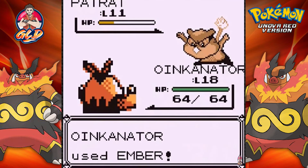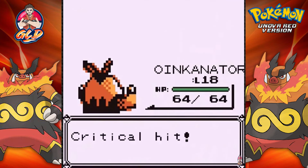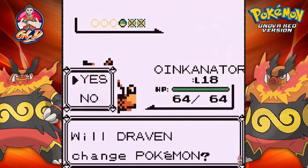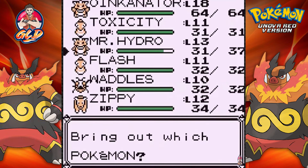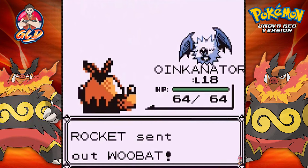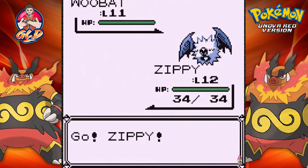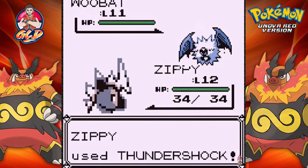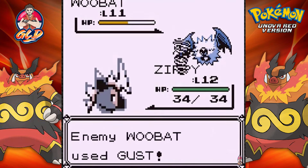Rattata coming out - let's go straight to Oinkinator. Doing his thing right here. Ember attack - does its trick? No it doesn't. Here comes a Bite attack, so we're going to attack one more time. And Rattata has been defeated.